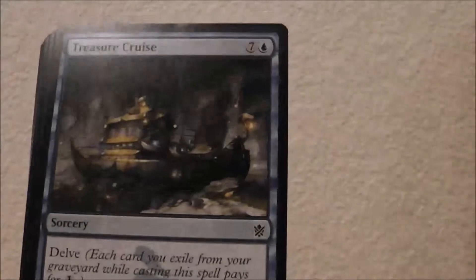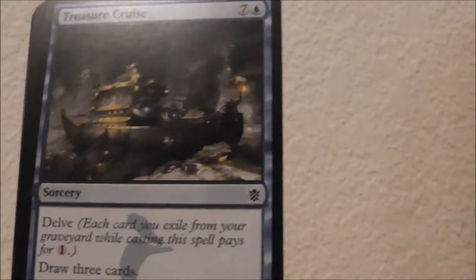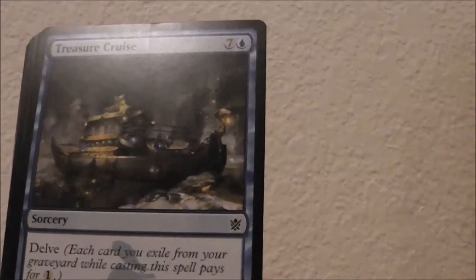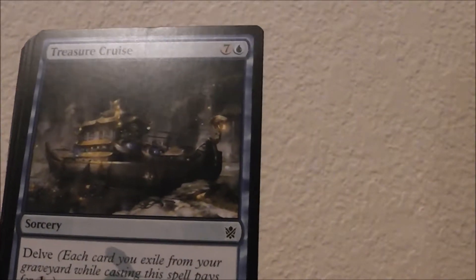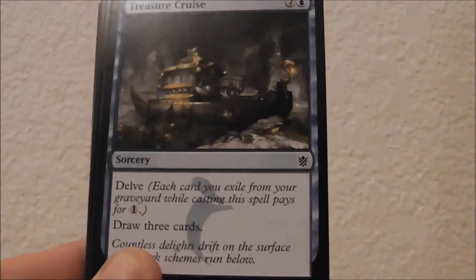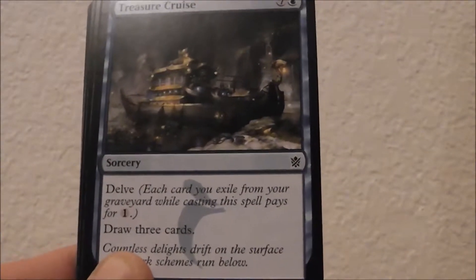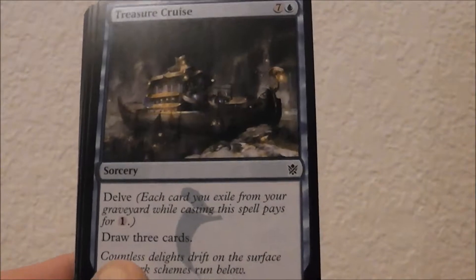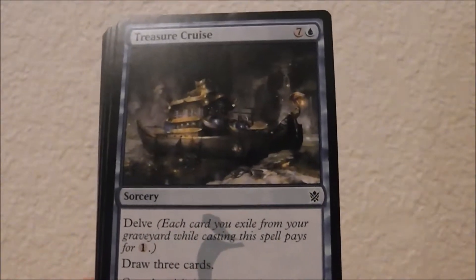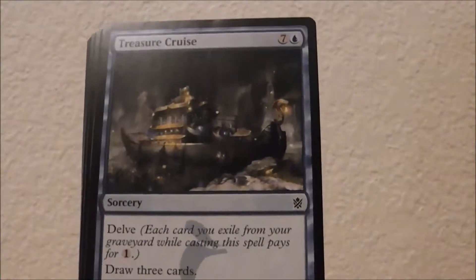Treasure Cruise — an excellent draw spell. You can draw three cards. It has Delve, and it's a good addition to any deck, because even decks that don't take full advantage of Delve, it's okay to have one or two Delve cards in there, and this is a perfect one to have. So if you're running blue, you want to run Treasure Cruise for sure.